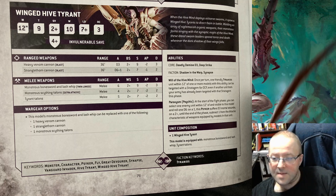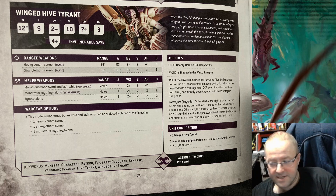Will of the Hive Mind is the same. Paroxysm is actually kind of nice — at the start of the fight phase you can select an enemy unit within 12 inches visible to this model, roll a D6: on a 1 the Psyker suffers D3 mortal wounds; on a 2+, which is very likely, until the end of the phase subtract 1 from the attack characteristic of weapons equipped by models in that unit. That right there can be pretty powerful.